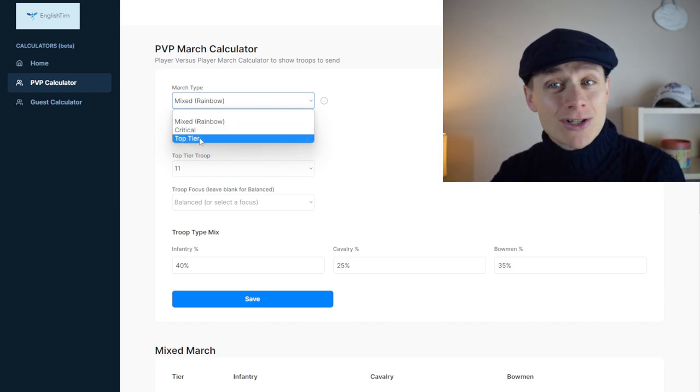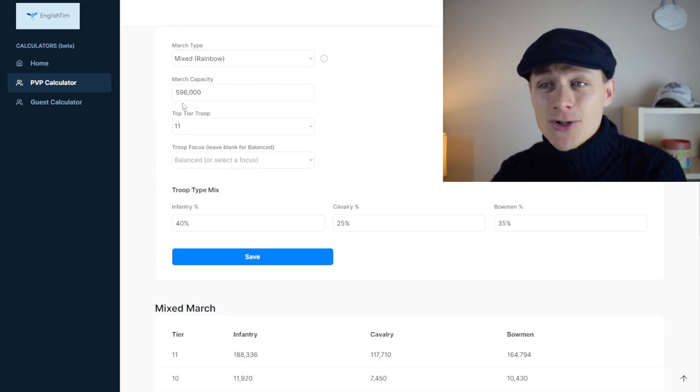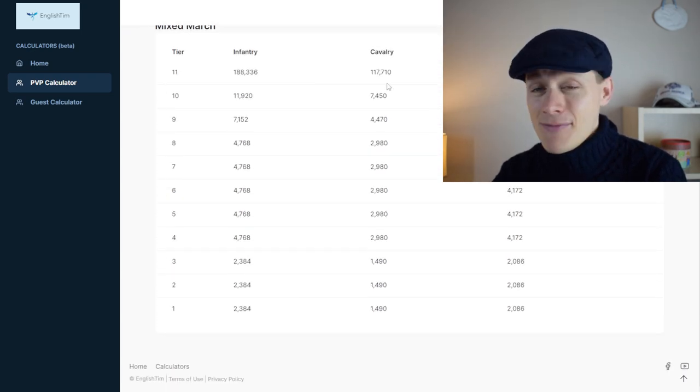Or a top tier march if that's all you've got. If we check out the mixed march, you can choose your march capacity, drop in your top tier troop, and you'll immediately be given a great default march.